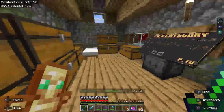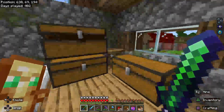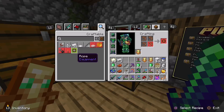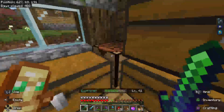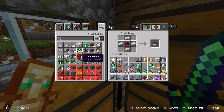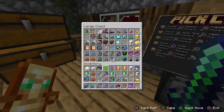Now the ocean explorer — we got to make a compass. This will find us our closest ocean monument. We need some redstone and some iron. I believe that's it for the compass. Should we make more than one? No, I think we'll just make one for now; we've got all the stuff to make more if we need it.